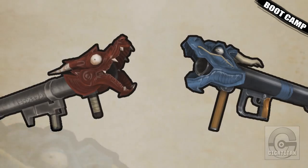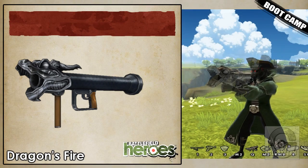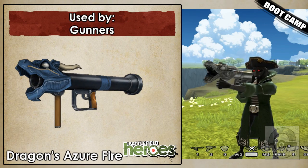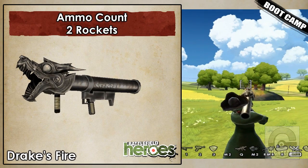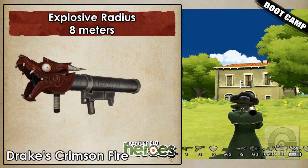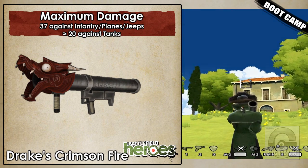Straight from the land of the rising sun come two new ways to send your enemy out with a bang. Dragon Cannon — Rocket Launcher, used by Gunners. Effective range: 15 to 100 meters. Ammo count: two rockets. Explosive radius: 8 meters. Maximum damage: 37 against infantry, planes, and jeeps, and approximately 20 against tanks.